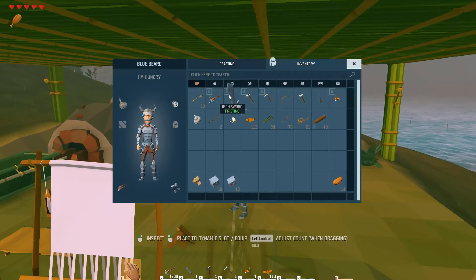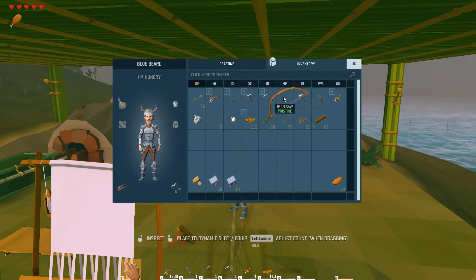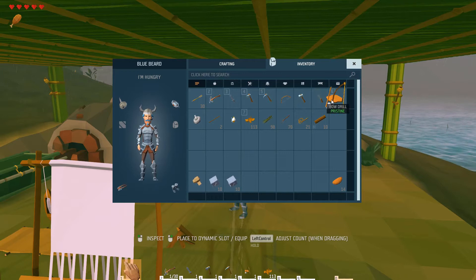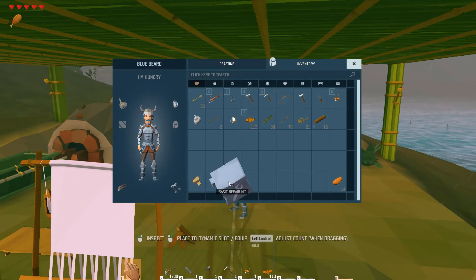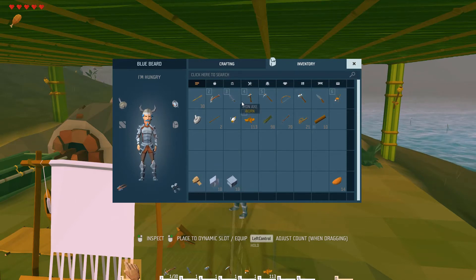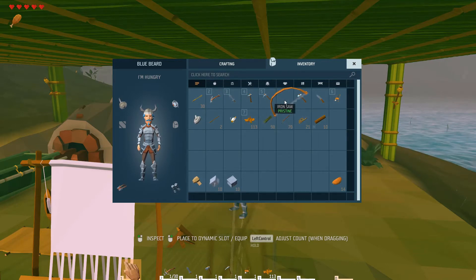I changed all my tools and weapons to iron - got myself a sword and iron crossbow. I've been using my axe. I got rid of all the wooden ones and the stone ones, just destroyed those. Now that we've got iron tools, one thing I'd recommend is to make yourself some repair kits, because they will wear down fairly quickly, especially the saw once you start working with wood.